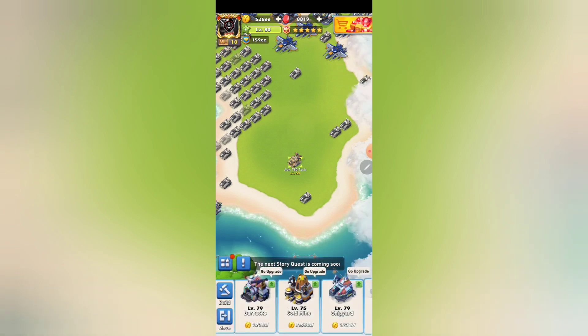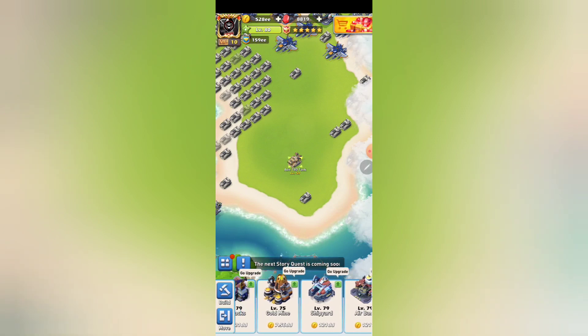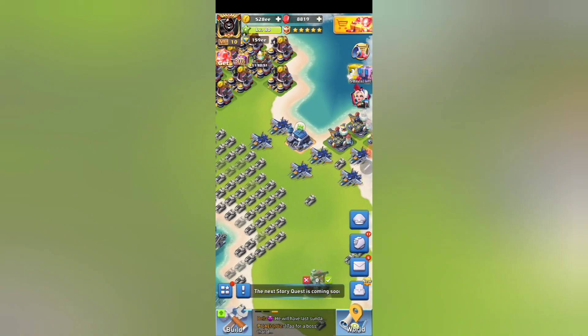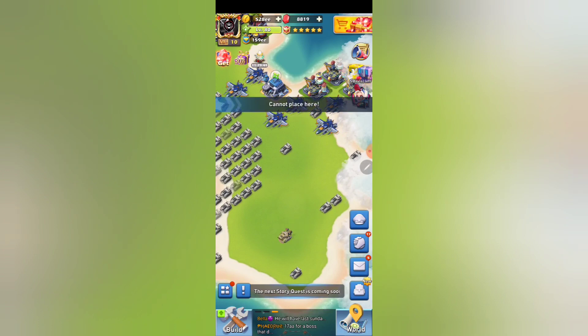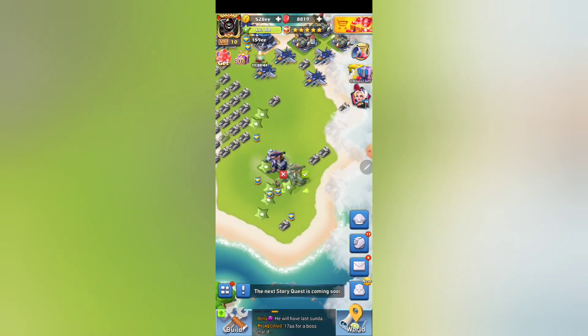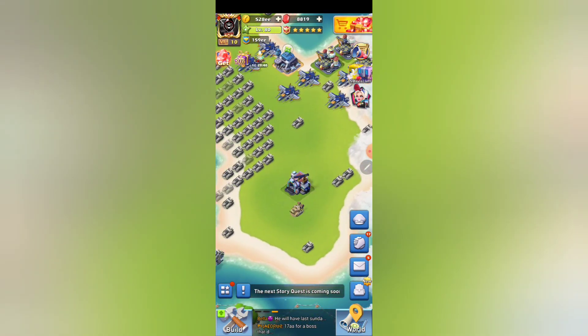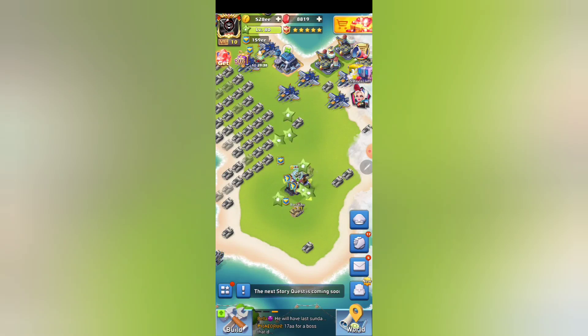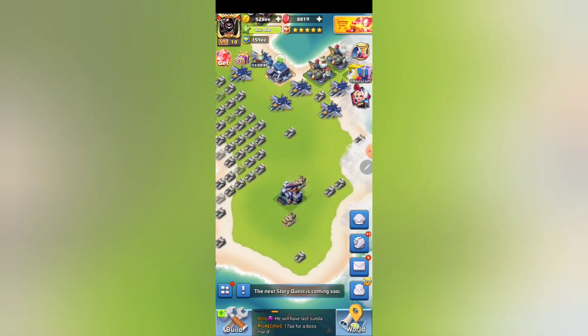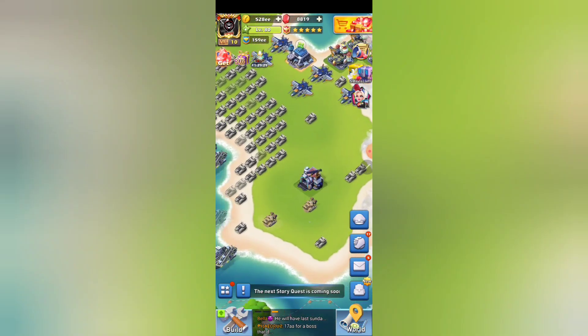Way number three is probably the way a lot of you will do it. If you don't have a max-level barracks, shipyard, or airbase — it doesn't matter which one, I'll use barracks as an example — you'll have one open. I placed a level 79 barracks, which now creates one level 79 troop. I'll speed it up for the sake of the video, and now I have one level 79 troop.